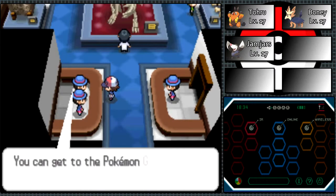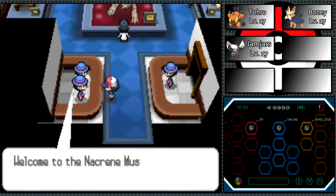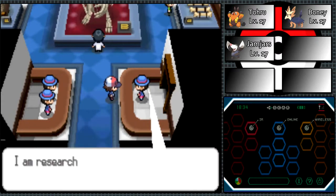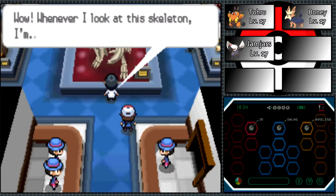So let's go into the museum here, which is also the gym. It's pretty interesting how a Pokémon gym is right behind the museum. It's kind of like how the first Pokémon gym in Black 2 and White 2 is like behind the school. Spoilers, by the way.